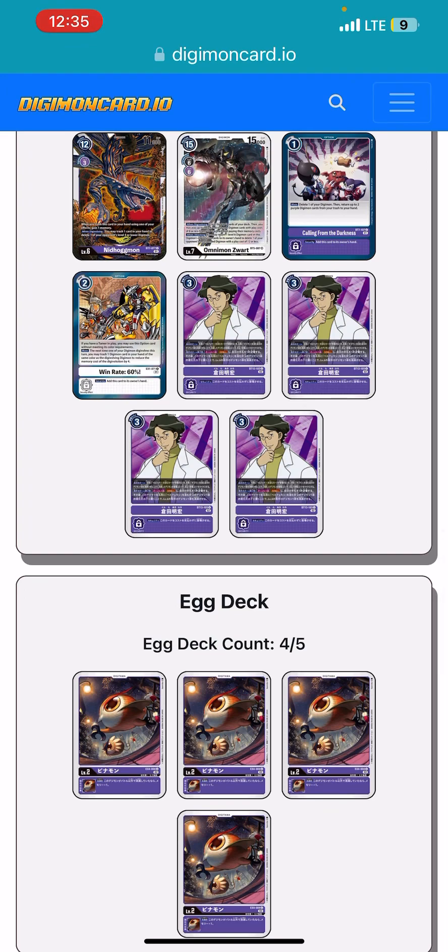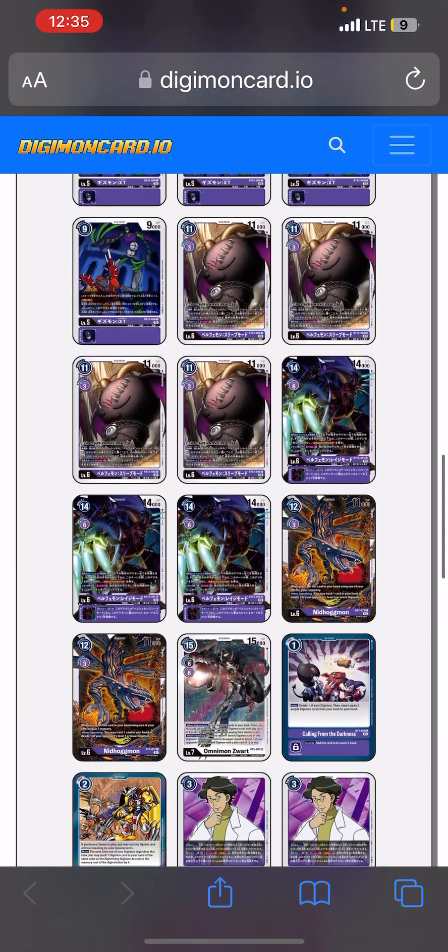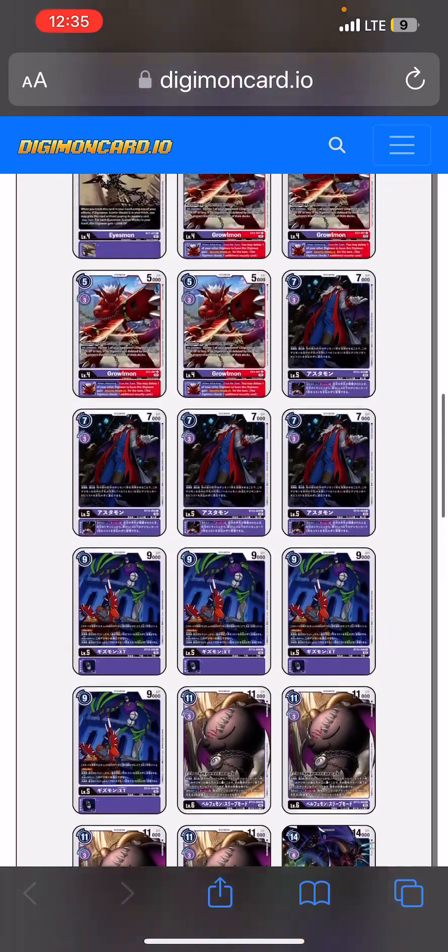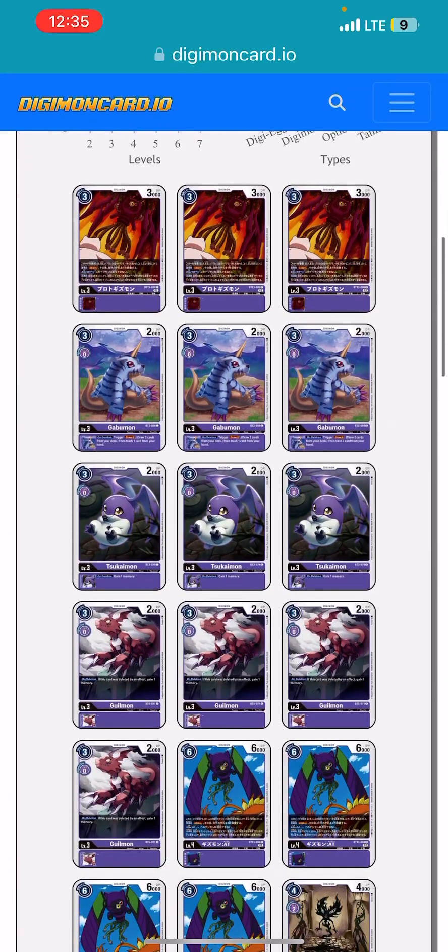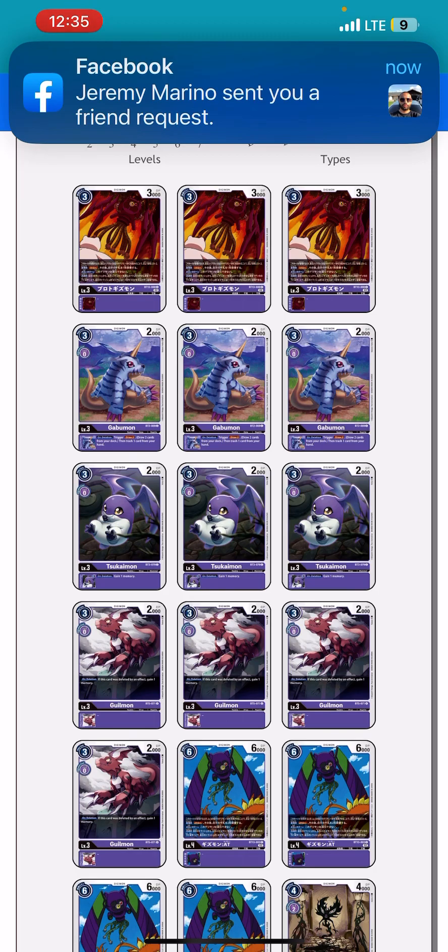Our level 2 is going to be Pinamon. When it's deleted anywhere outside of battle, you're going to be gaining one full memory. This is going to be in combination with anything that wants to delete other Digimon on board. This same concept applies to the Sukaimon and the Gilmon — if Gizmon pops any of these Digimon, you're going to be gaining memory and reducing the cost of your Digimon in play. You can make a champion drop from a 2 cost to a 3, and if you pop your champion, you can make your ultimate a 1 cost. It's very beneficial and will cycle through your deck, giving you enough memory to keep cycling.